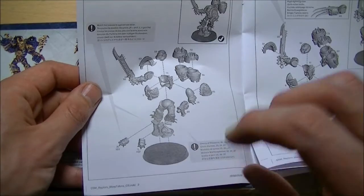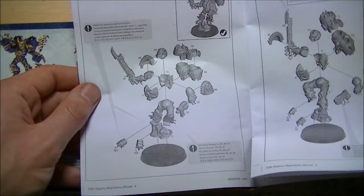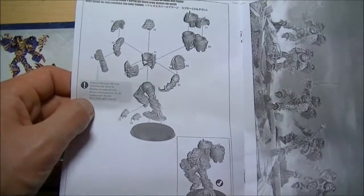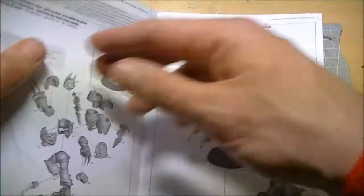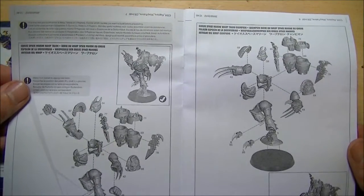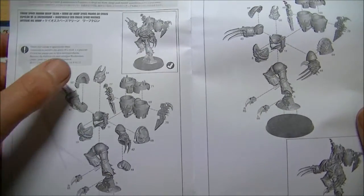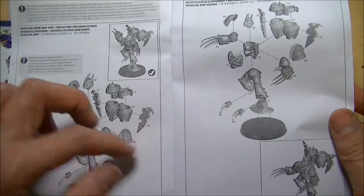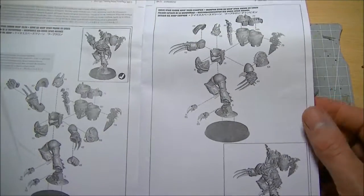Or they can be the talons and claws of your Warp Talons — legs, bodies, a whole lot. Pretty nice looking build. Warp Talons on this side go together in pretty much the same way, but with different arm options, different toe options, different heads, and these blades down the side of the jump packs. Which is just pretty cool.